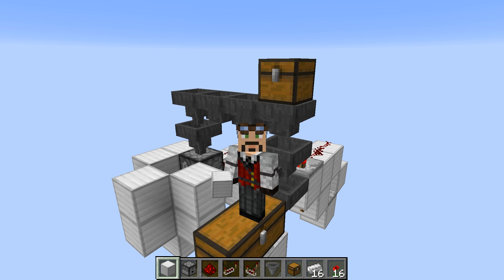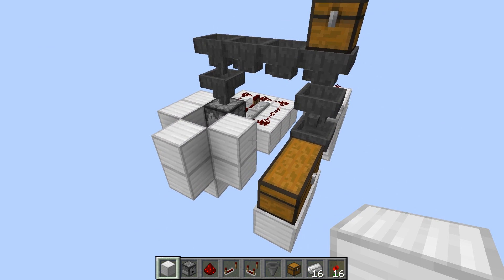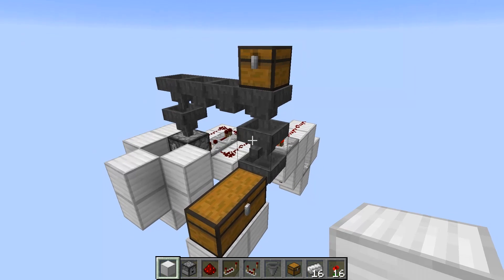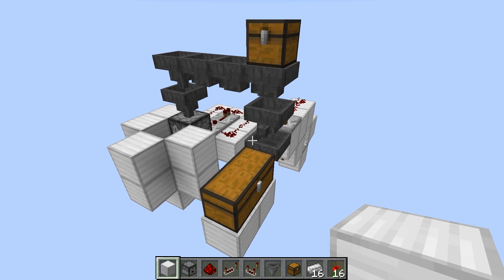I was thinking about what kind of farm has some things you don't want, and the typical one I see a lot is the iron farm. When iron golems die, they drop iron bars and they also drop poppies. So what I've designed here is a quick little system that filters out the iron bars but lets the poppies be destroyed.